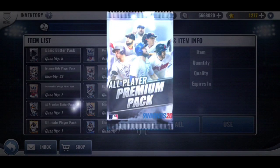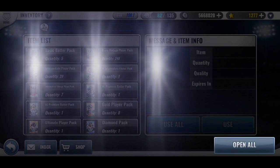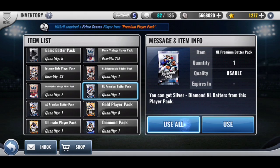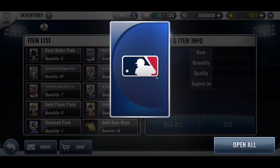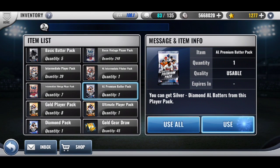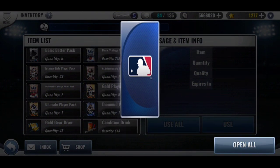Yeah, I got my diamond rank reward. My team has been doing a lot better in ranked, so I'm looking forward to how that team's progressing. And the team select signature is in three or four weeks — probably four weeks.